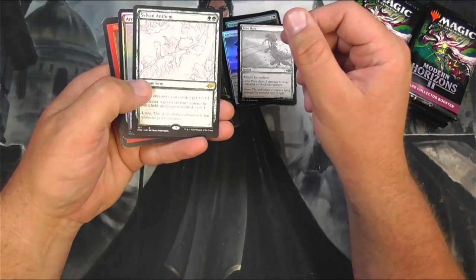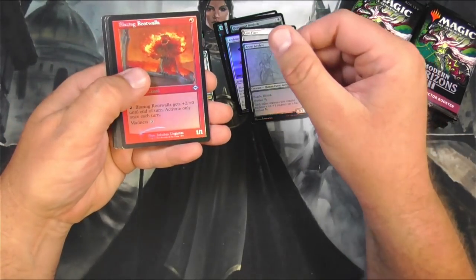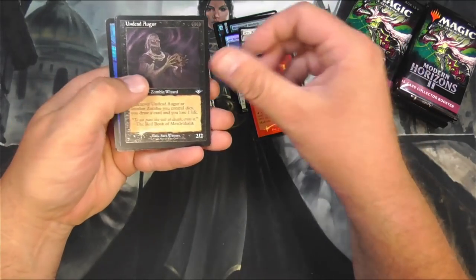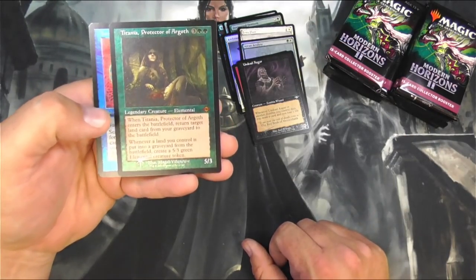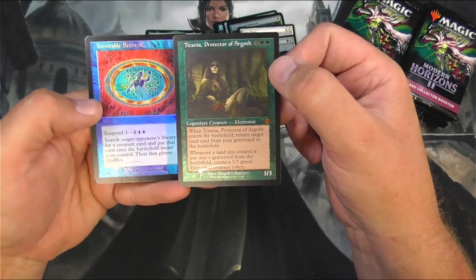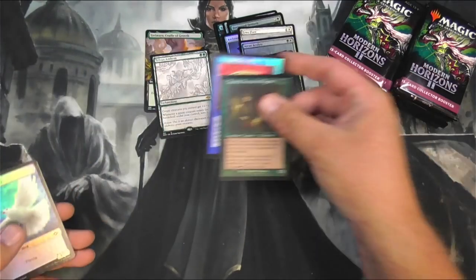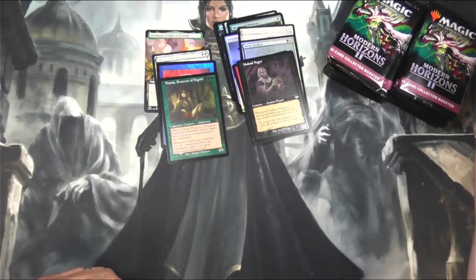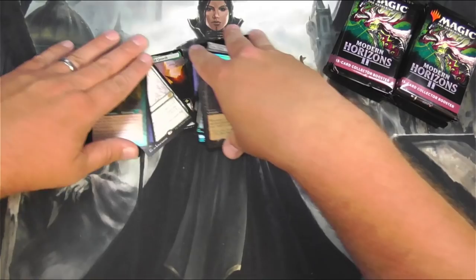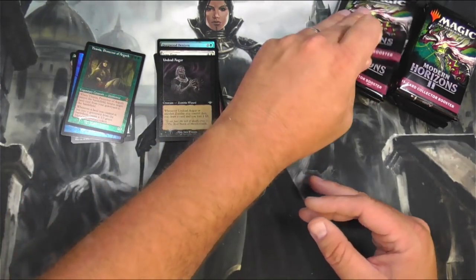Sylvan Anthem, sketch cards — yeah, they're pretty cool. And a Rootwalla, Undead Augur, Titania Protector of Argoth, and Inevitable Betrayal in etched foil, old border style. Pretty cool. We'll see how those shake out later, and I'll maintain these piles as such.